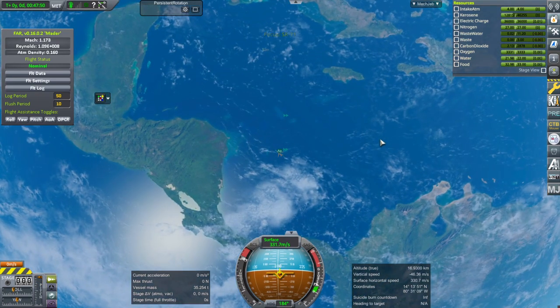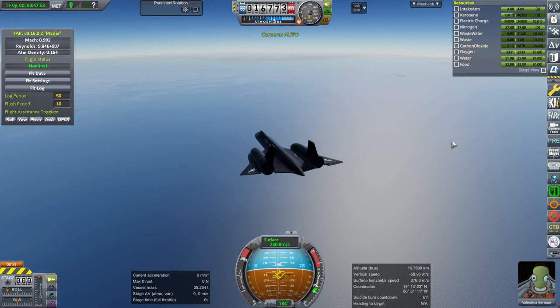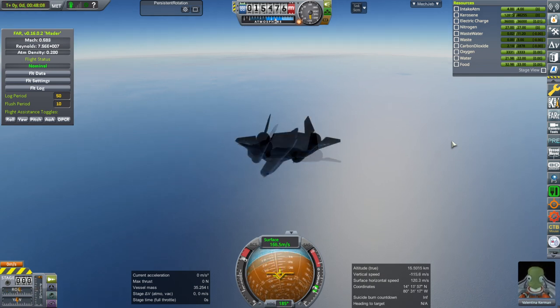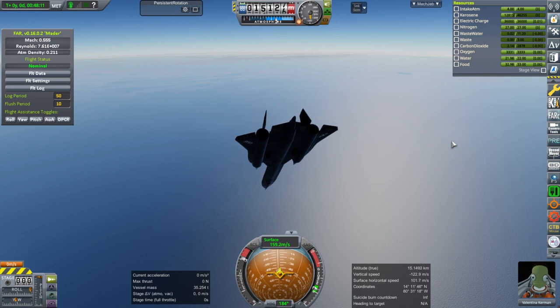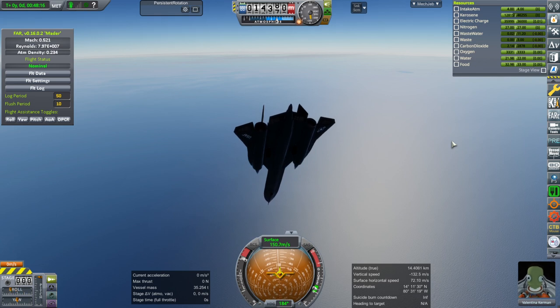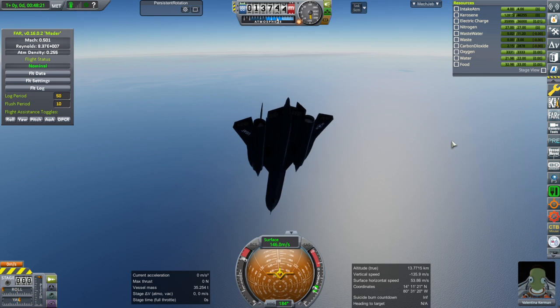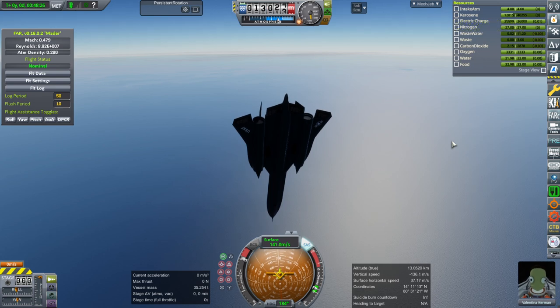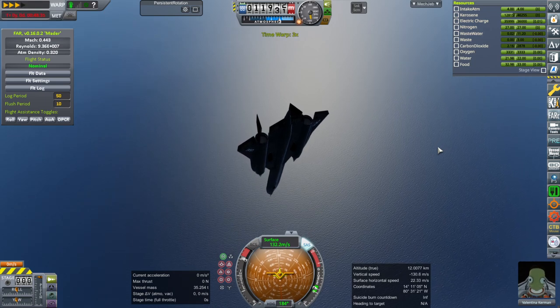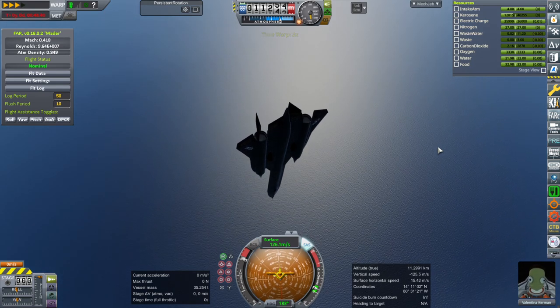I don't think there's anywhere I can land in time — we're going to fall like a brick. Look how fast our speed went down, and it's still going down even though I'm pitched down. We got off the runway at like 150 meters per second. I can't pull up right now — let me turn off the MSRIC autopilot. SAS isn't doing anything better.